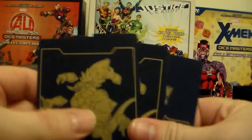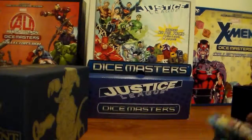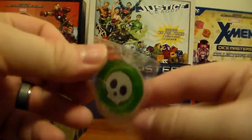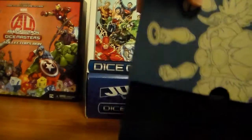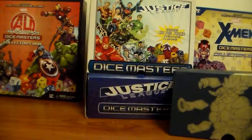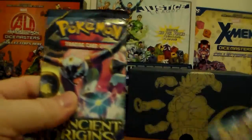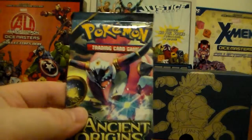We got the code card — save for later. We got the dividers, all the packs, all eight of them, and the poison and burn tokens. We'll get to the fun stuff of opening up these packs. Starting with Hoopa EX.